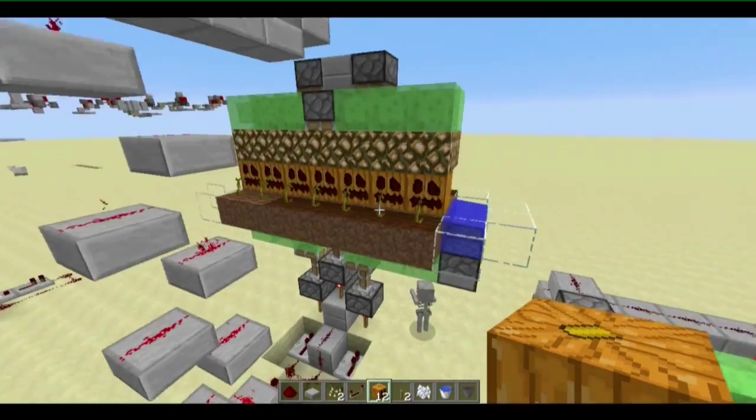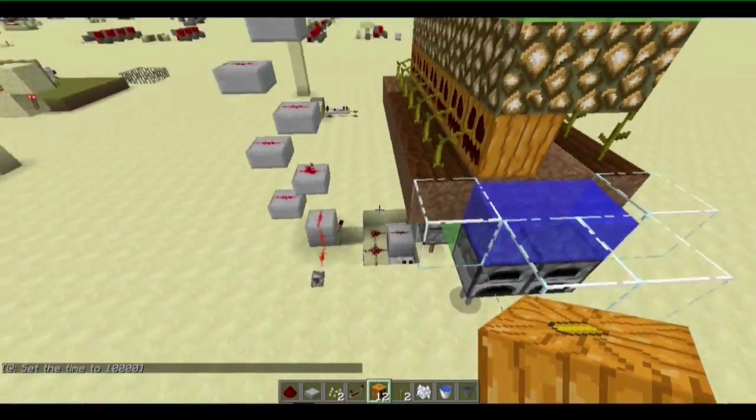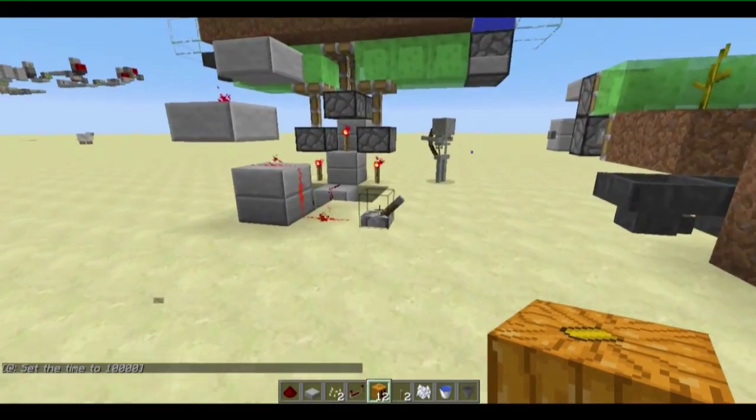Let's say they are all grown. Let me find where I put the on and off button — oh yes, here. So if it grows...